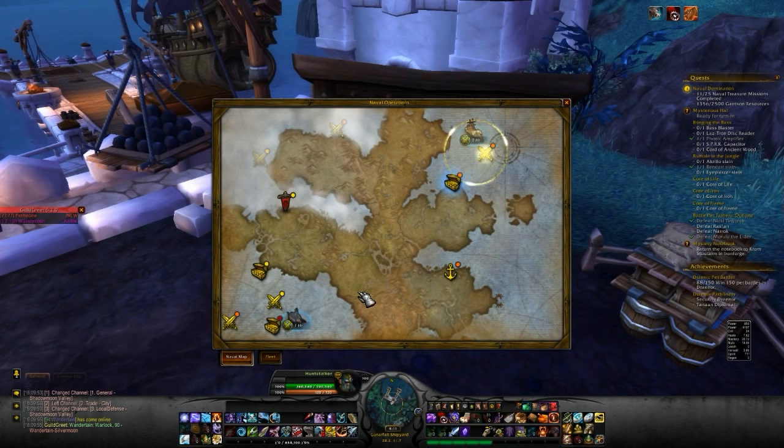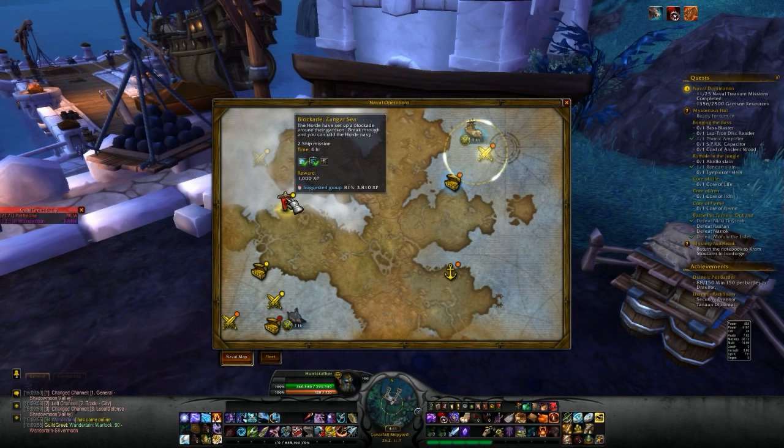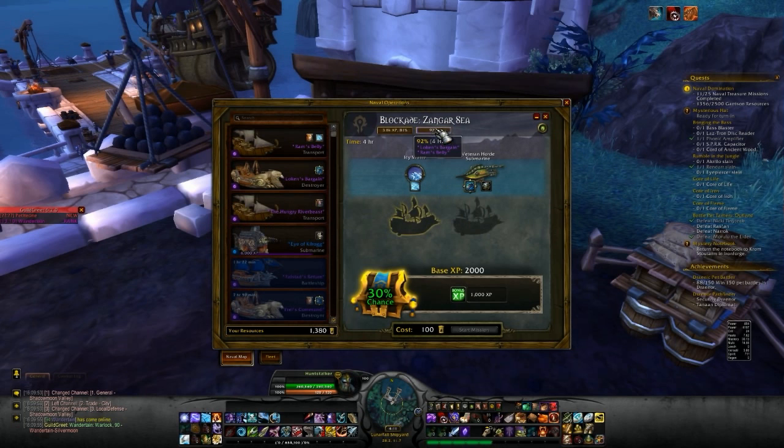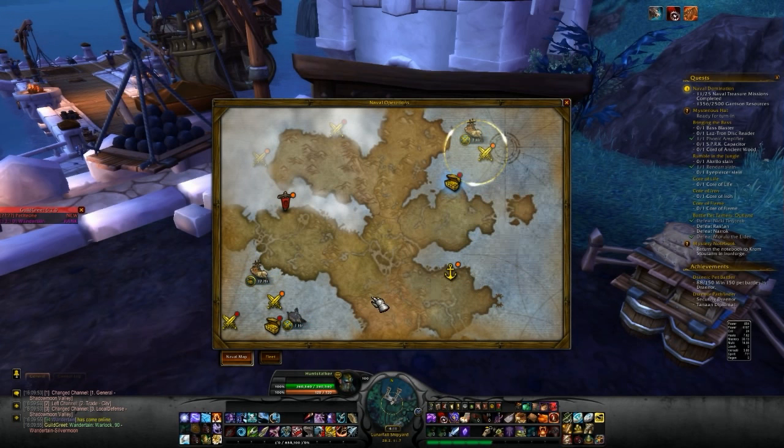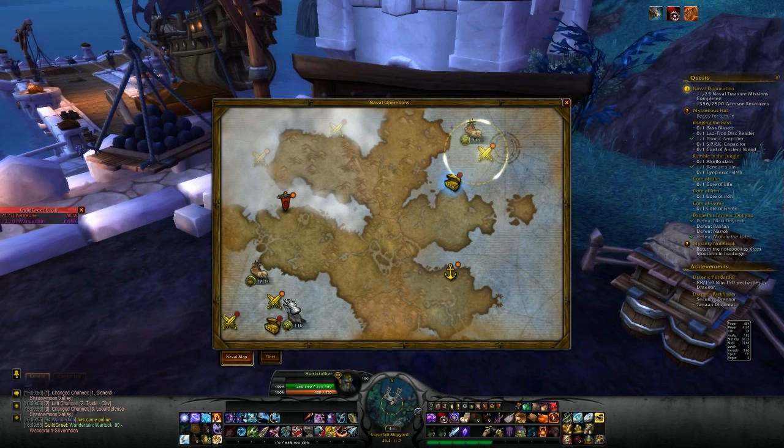I'm almost tempted to do this 60% one, but I'll wait for a better time. The rest are pretty much yellow — 81%, 92% but no XP on that so there's not much use. This one is at 89% but I can't do it because another ship is busy. Going for the 85% one — that's 500 gold. Start mission. I think that covers most of the shipyard portion.